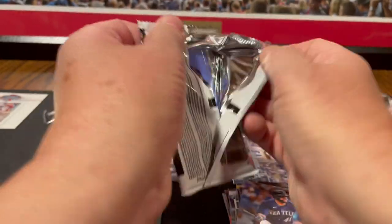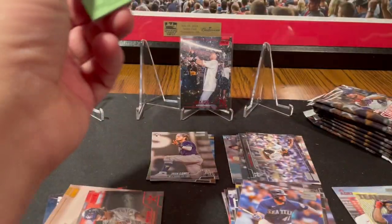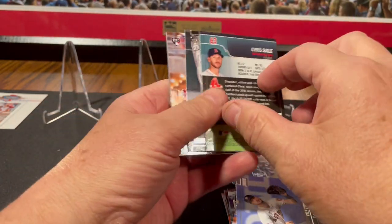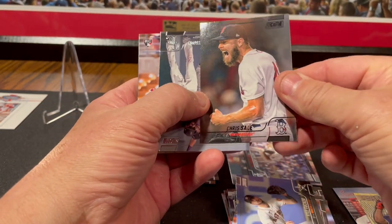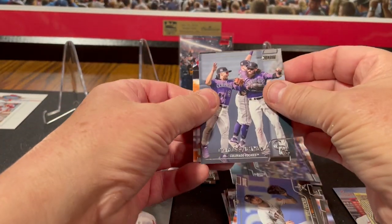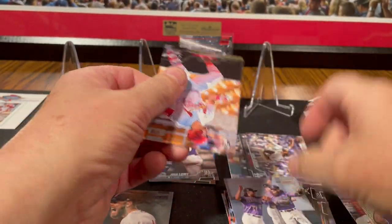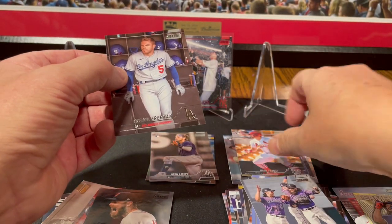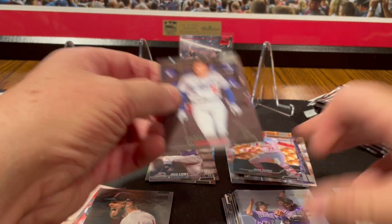Both base. There's Kyle Tucker. Chris Sale backwards — that's a black foil. Carly Blackmon. Rookie card of Juan Yepez. And Freddie Freeman.